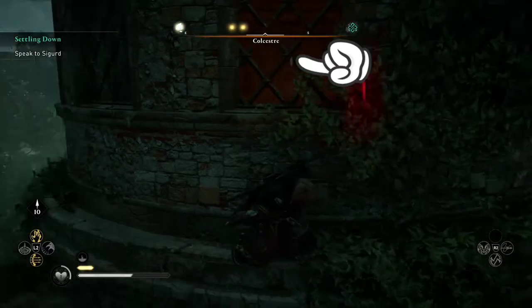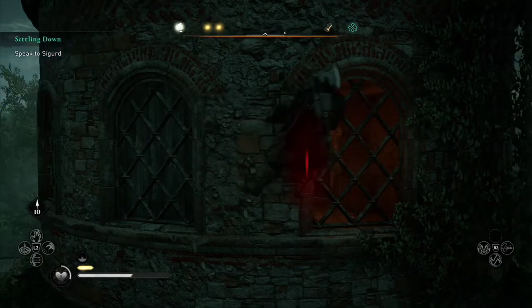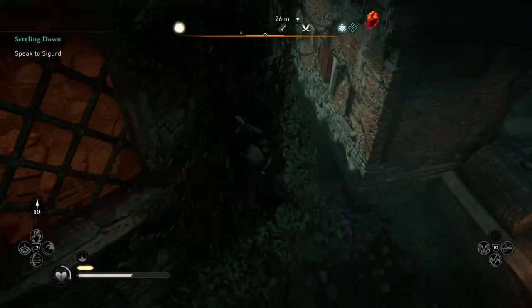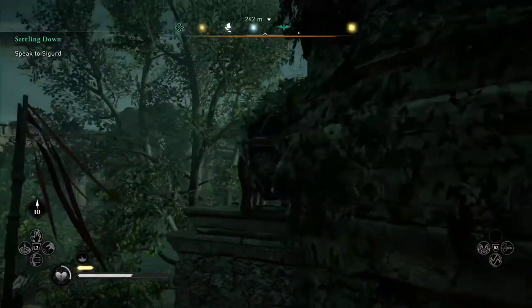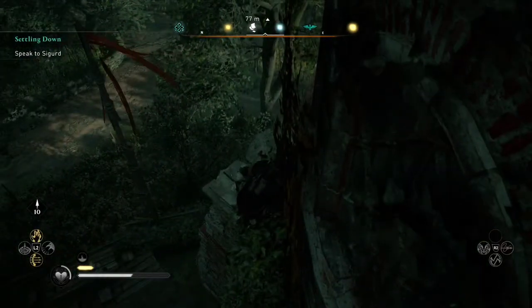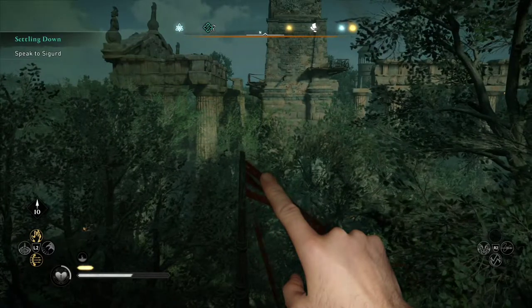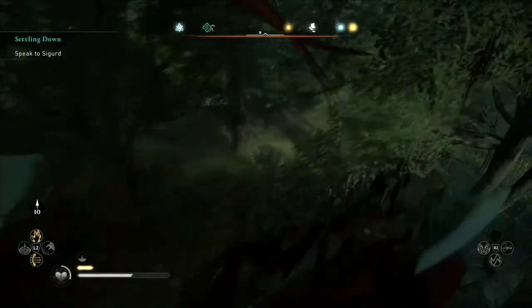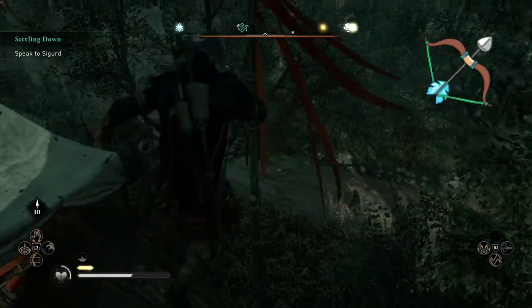But when we climb up onto the window, we can't fire a bow and arrow. So what do we do? Well, if we look behind, right there, we'll see this pole. What we need to do is jump onto the pole, climb up to the top, and then fire an arrow.